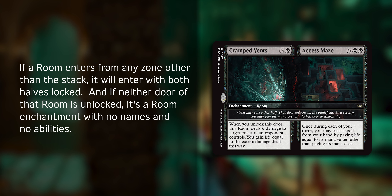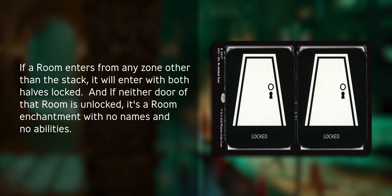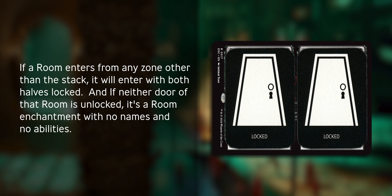If a room enters from any zone other than the stack, it will enter with both halves locked. And if neither door of that room is unlocked, it's a room enchantment with no names and no abilities.